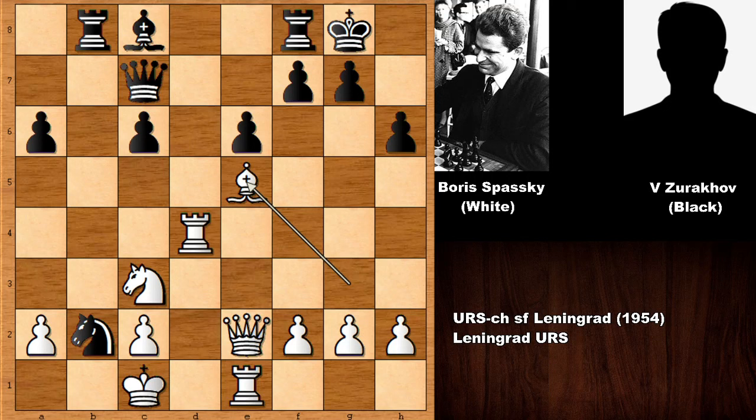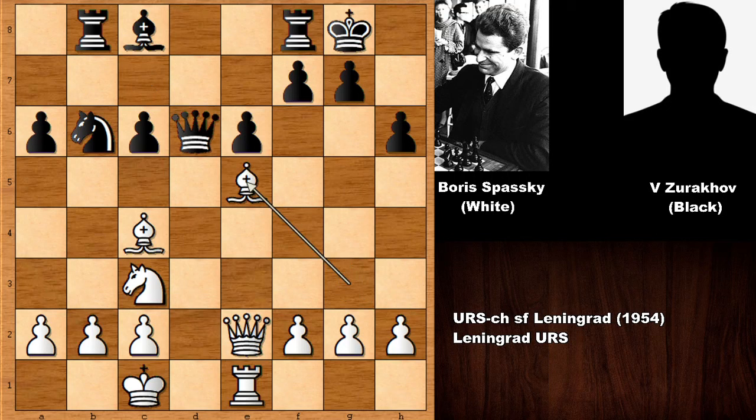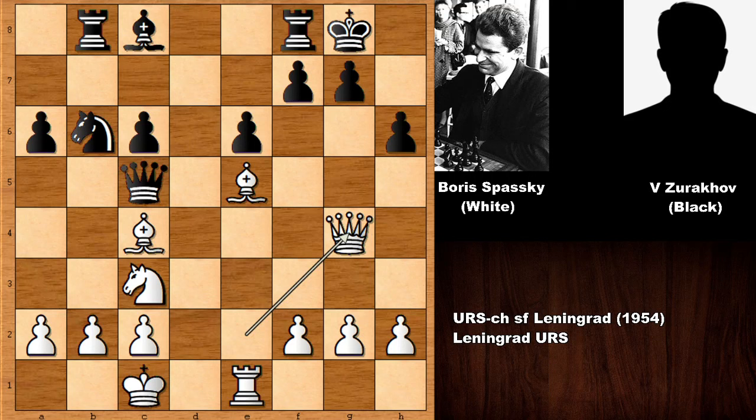So Boris Spassky played rook takes on d6, queen takes on d6, and then bishop takes on e5. After defending the queen and attacking the bishop - not capturing the rook - comes queen to g4 by Spassky, threatening checkmate. Capturing the rook is not going to give a big advantage because of knight takes on c4 and the material is even. Queen to g4 threatens checkmate. There are a few alternative defenses: g6 or g5 should have been considered, but those moves seriously weaken the dark squares and defending would be very tricky.